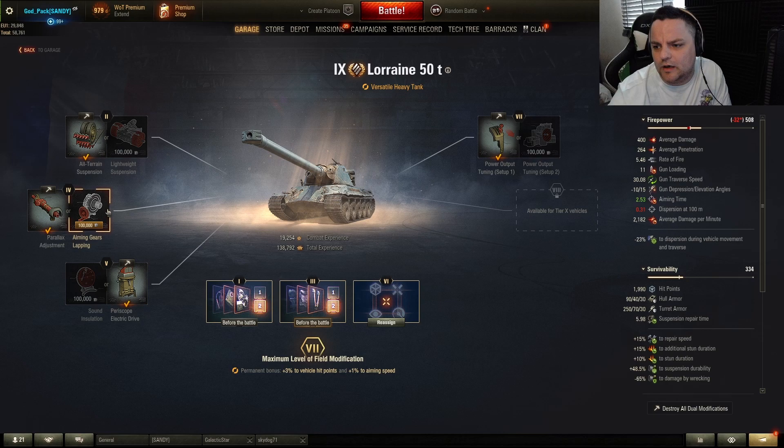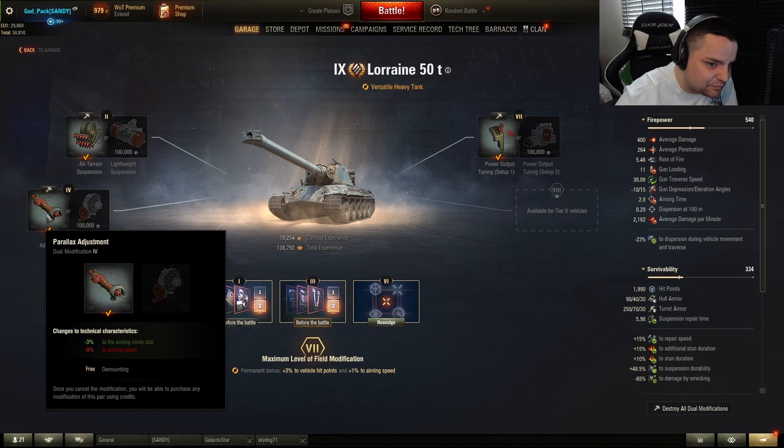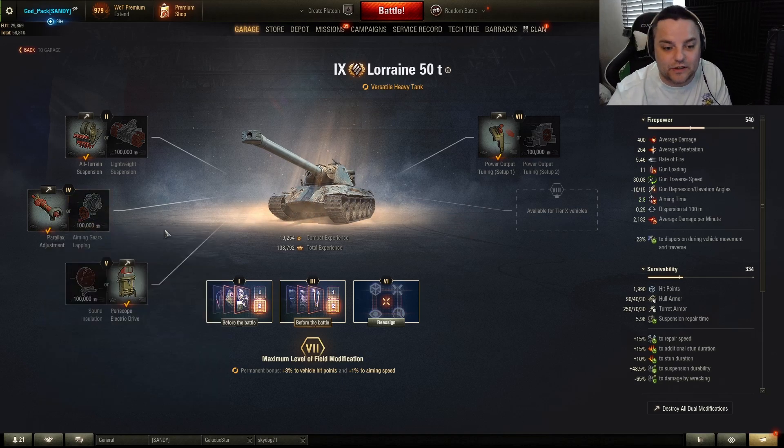Next, you can reduce aiming time or reduce dispersion. The aiming time is quite awful at 2.8 seconds. If you choose aiming time, dispersion becomes 0.3. I went with dispersion reduction — and still, trust me, the gun roll end time is long. Either choice isn't really great, but dispersion worked well for me since I was playing at close distances as a heavy.